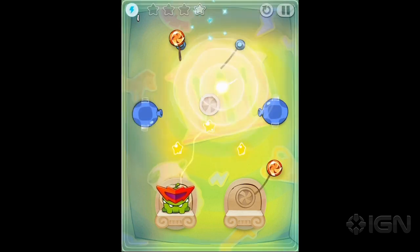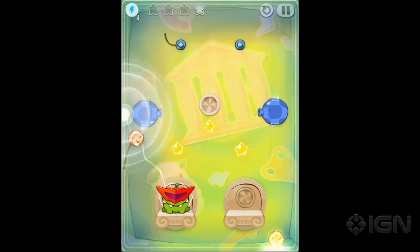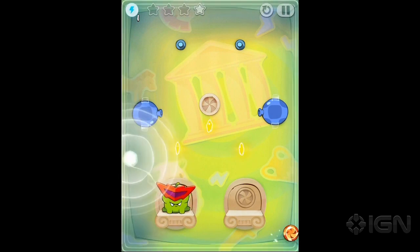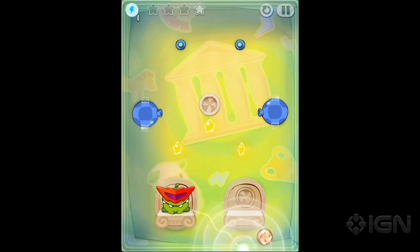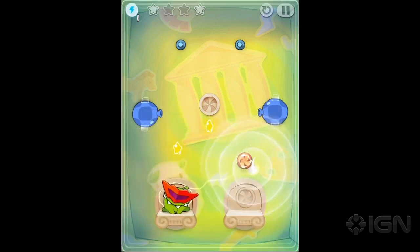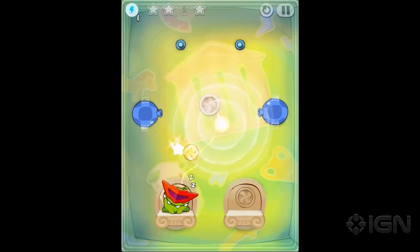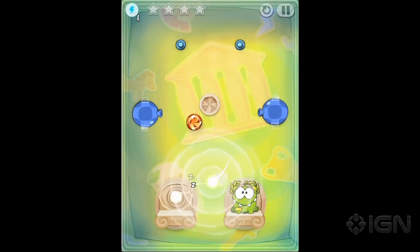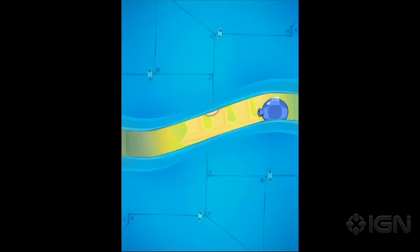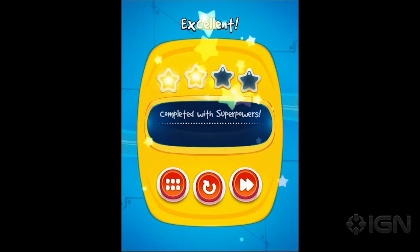You can move the candy around at will basically - you can do whatever you want with it and it's sort of impossible to fail. Get it in his mouth. Where'd the other candy go? The one thing that I don't like about this power up is that it adds a fourth star. So if you're like a super completionist, you have to 100% every single game, you're going to need to buy these power ups to get the fourth star on every single level.